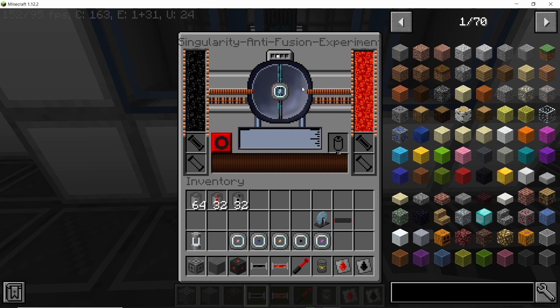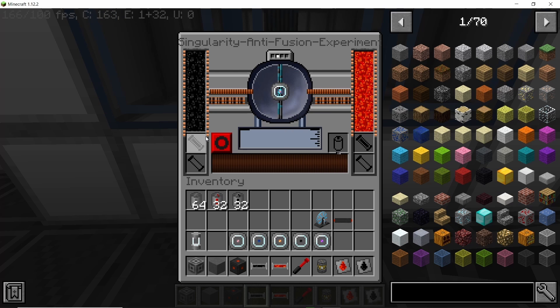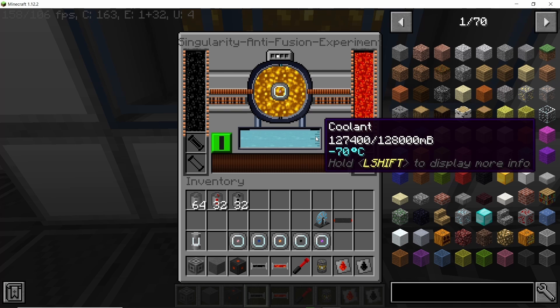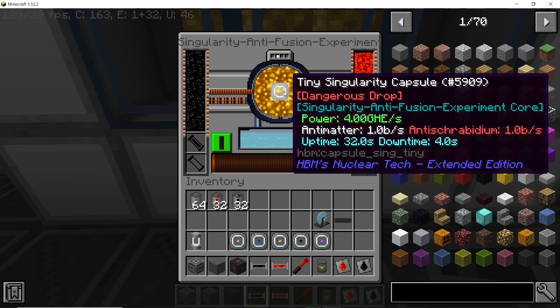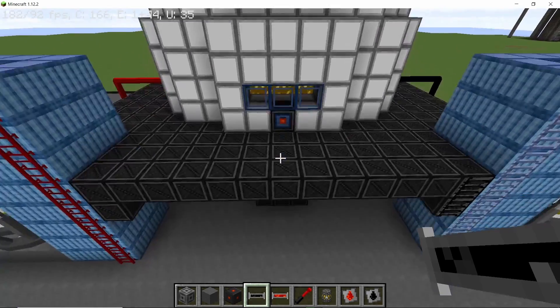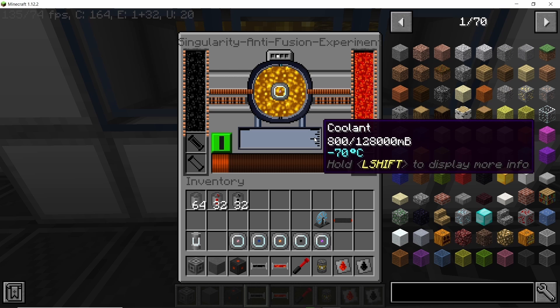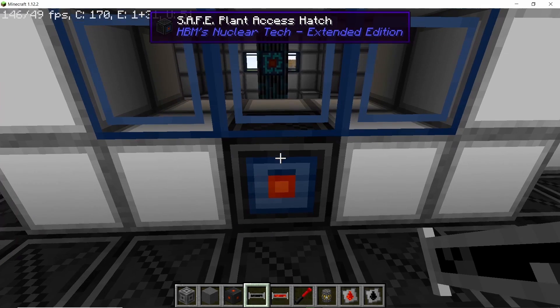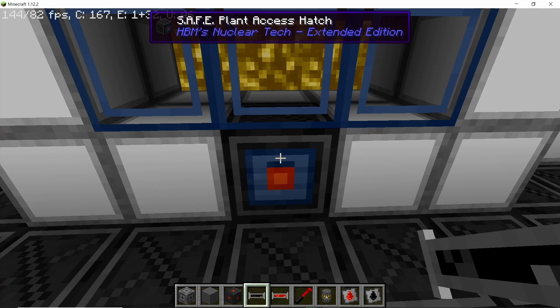With fuel and the singularity in place, we are ready to start the reactor. By toggling it from this button, first the coolant will generate, the coolant tank will become full, and as soon as it is full the reactor will start running. For the normal singularity it will run for 32 seconds, then have a downtime of four seconds where the coolant will once again fill up. As you can see, once we are out of coolant the reactor shuts down, refills with coolant, and starts again — storing power in the internal buffer.